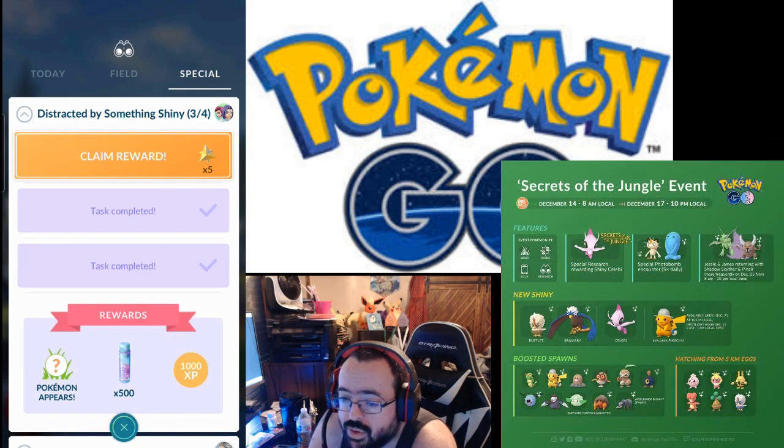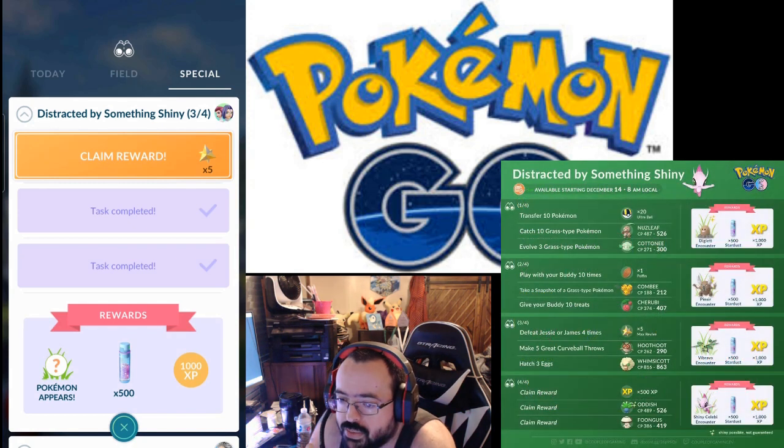Step two was: play with your buddy ten times for a Poffin, take a snapshot of a grass type for a male Combee encounter — which in my opinion was the most pointless encounter ever.